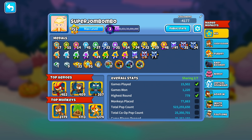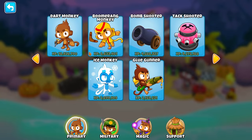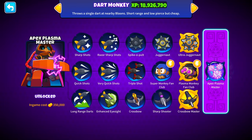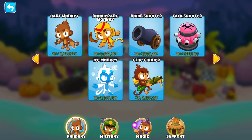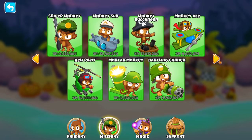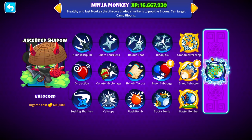The first thing we're going to talk about is the different types of experience. There's experience your account gathers, which determines your level, and eventually at max level you unlock a veteran level. The second type is experience for individual towers — each tower gains experience based on how much you use it. For things like paragon monkeys, you need specific amounts: it's 500,000 for the dart monkey, around 500K for the boomerang, but a million for the ninja. Not if you understand how the game actually works, though.